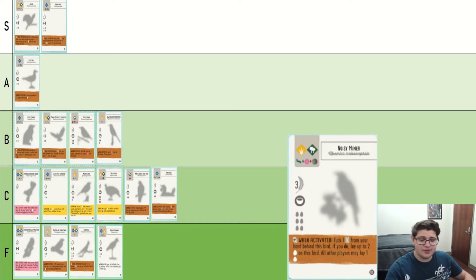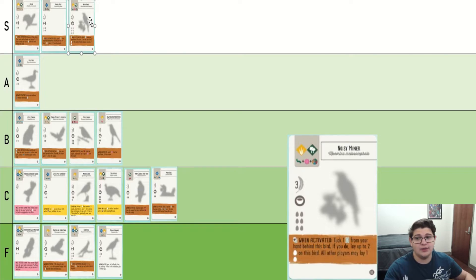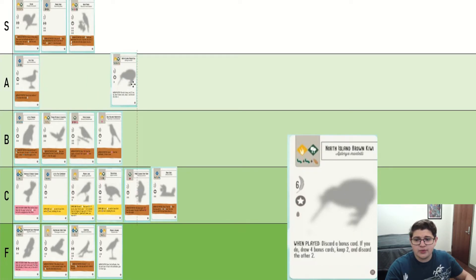Now we have Noisy Miner. This bird can get you three victory points per turn, but of course you have to have the card to do it. In addition to that, it can also be your entire egg laying — if you just put this guy in your trees, you need to activate your egg row at all, as long as you have enough cards to feed it. So I highly recommend this as an A tier bird.